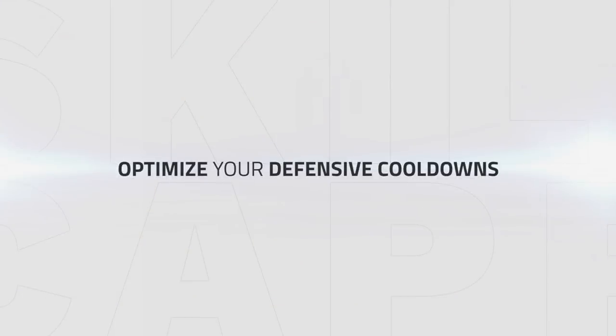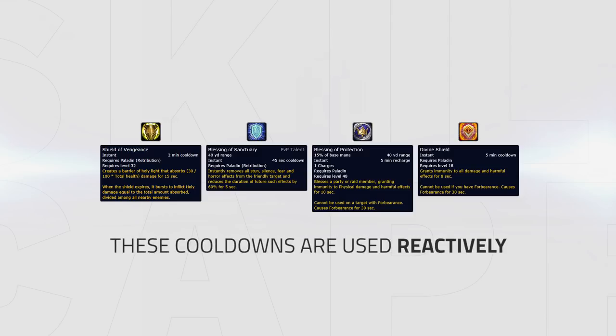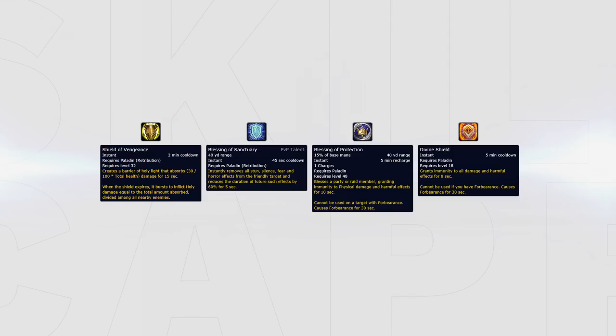Finally, we'll be looking at how you can optimize the use of your defensive cooldowns. Your major cooldowns are Shield of Vengeance, Blessing of Sanctuary, Blessing of Protection, and Divine Shield. The good thing about these cooldowns is they should pretty much all be used in a reactive fashion — you never really need to preemptively use your defensive cooldowns and can instead just react to what the opposing team is doing. This makes ret easier to play than some other classes, which sometimes need to use defensive cooldowns before being stunned or taking damage. Let's go through each of these cooldowns one by one and look at clips demonstrating good uses of them.